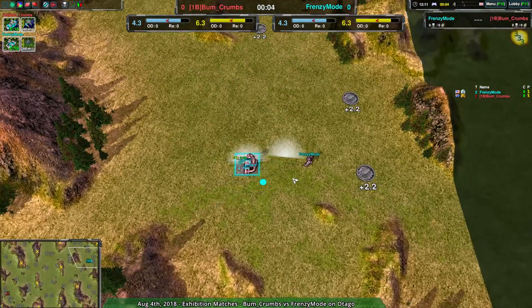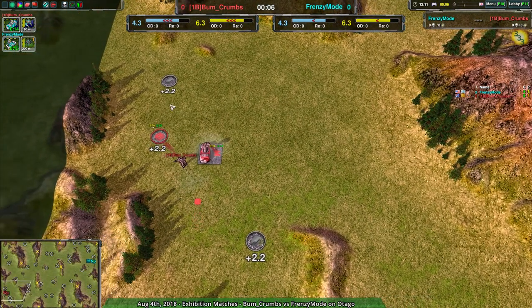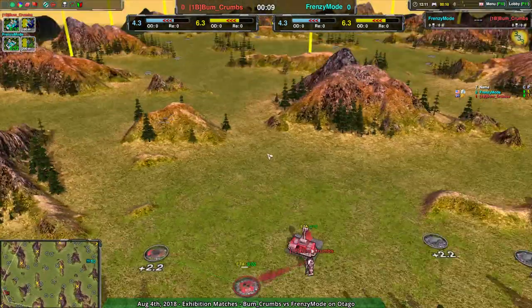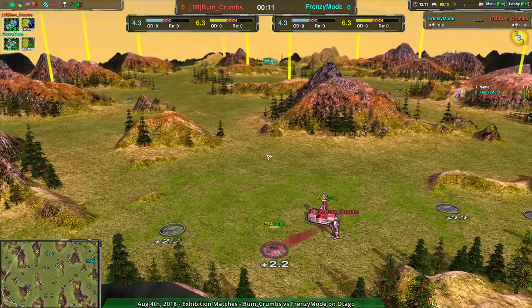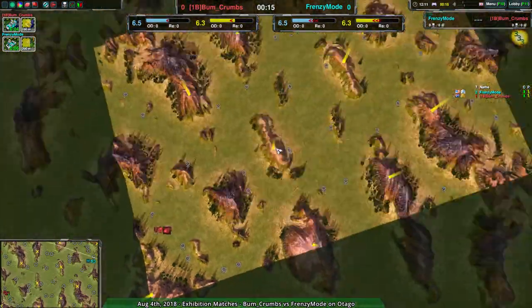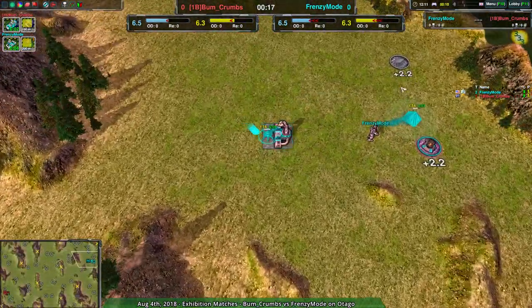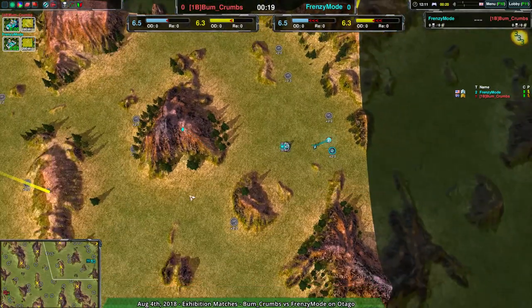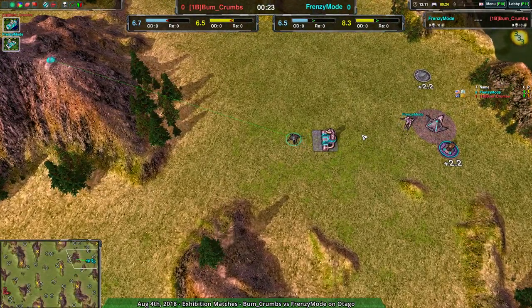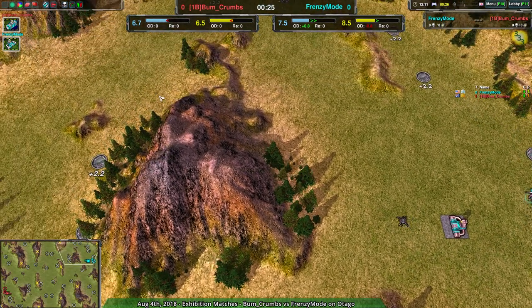Frenzy Mode is going for the Spider Factory. On the other hand, we have the Amphbot Factory coming from Bumcrumbs, which on a large map is a curious choice. But it's a large yet flat map, so it's a little deceiving that way. Don't take the fact that it's large to be the be-all end-all of how it's played — it is a flatter map, which doesn't mean vehicles would be a bad idea. Spider versus Amphbot — that's going to be an interesting matchup, to say the least.